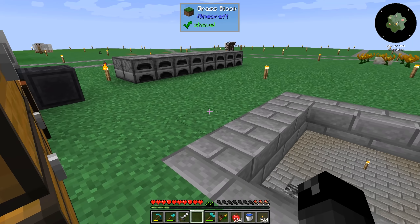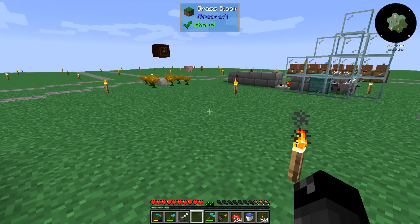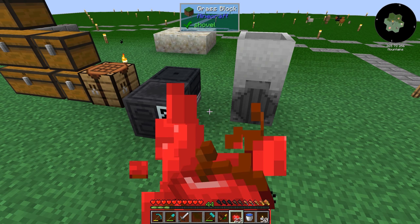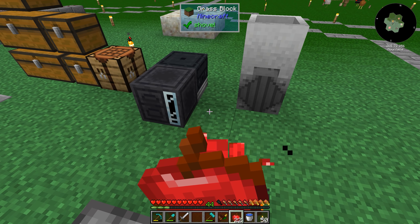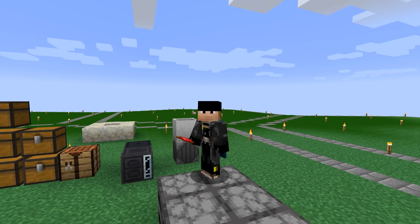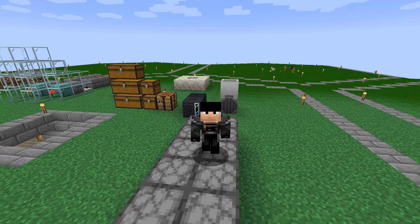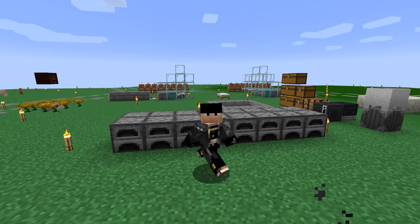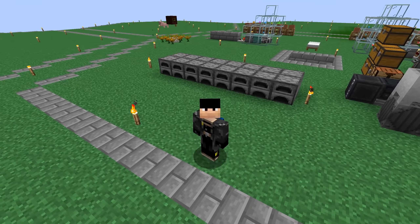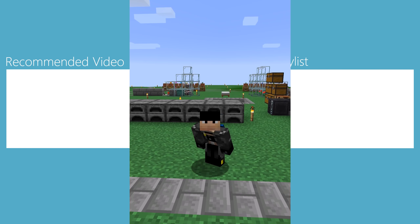We finally got the ability to make power and got into Botania. This episode is starting to get a little long, so let's go ahead and wrap it up here. Next episode we'll take a look at using this power, automating some things, or at least doing things where I don't have to sit there and right-click the manual centrifuge. Anyway, that's it for today. Thank you guys for watching — remember to leave a like on this episode if you liked it and we'll see you next time.